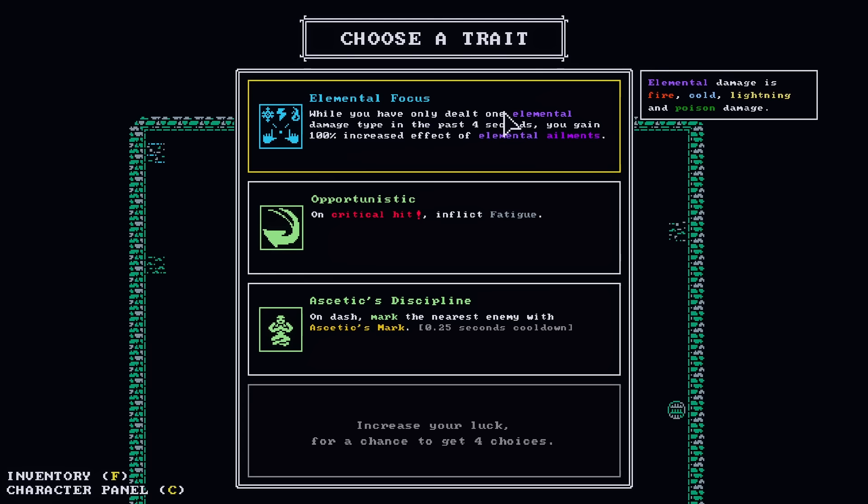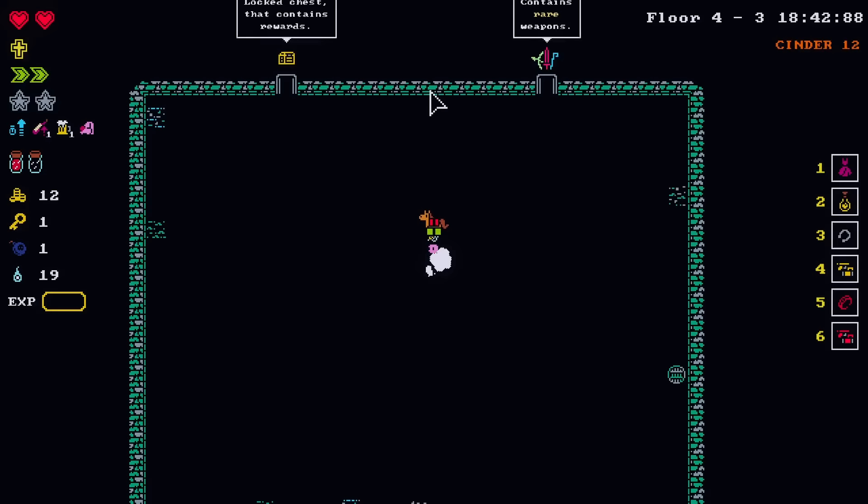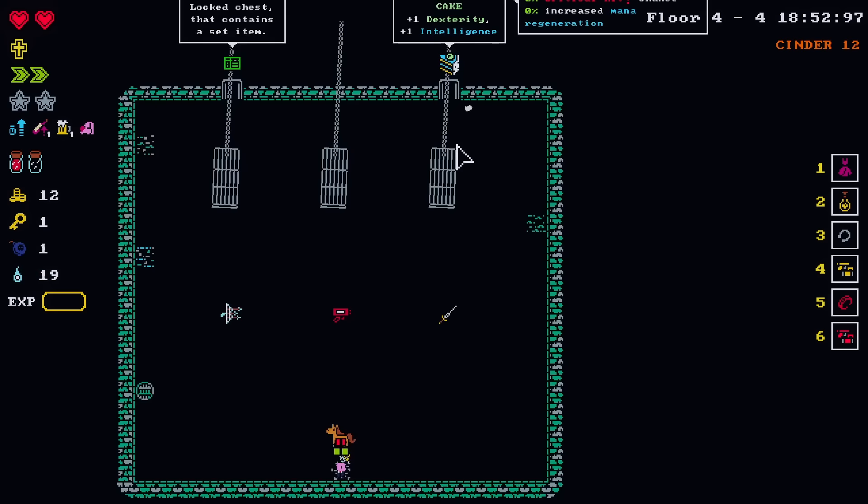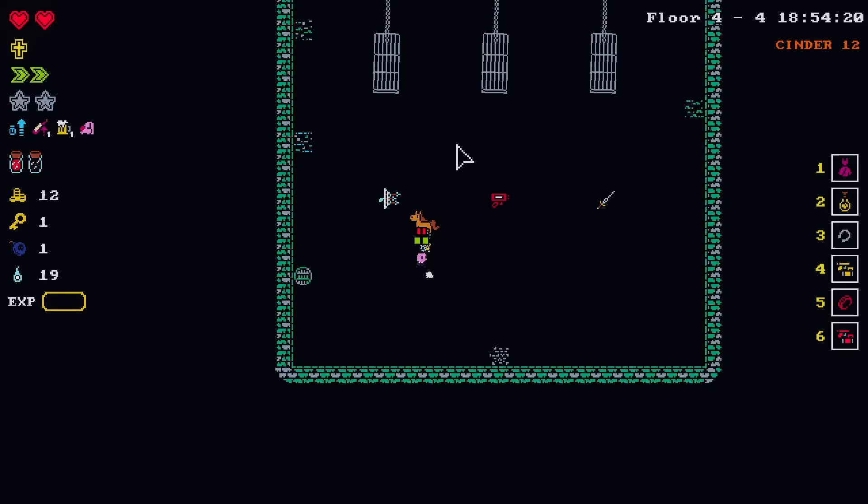We only do one elemental type right now — we just do poison. If we want to stick to just doing poison stuff, there are some poison upgrades. I don't think it's the most amazing thing for what we're doing, but it can help. We lacked choices. I feel like getting another weapon, even if it's just for selling later. Look, it's a money gun — it's meant to be sold.